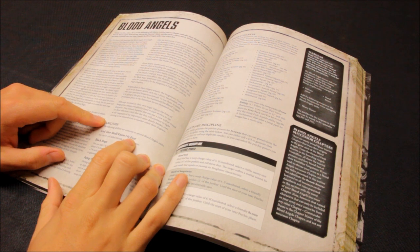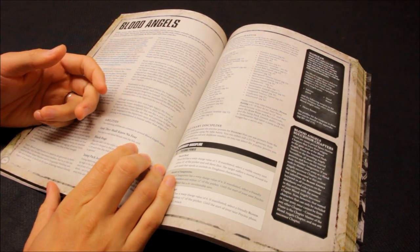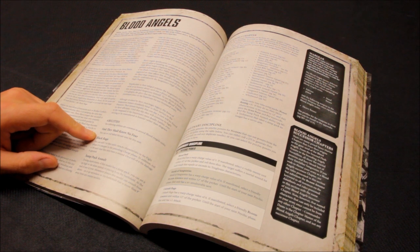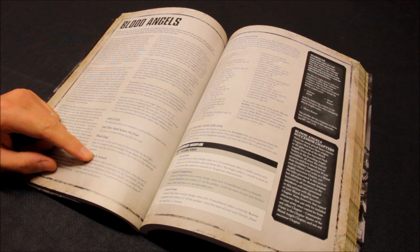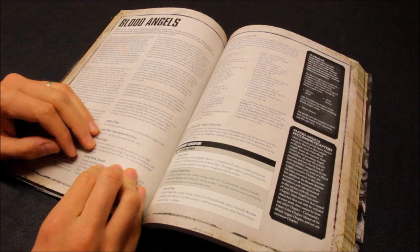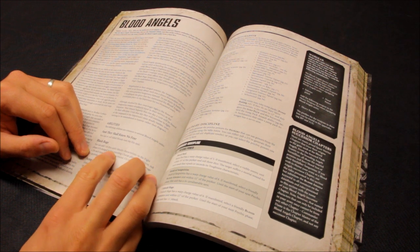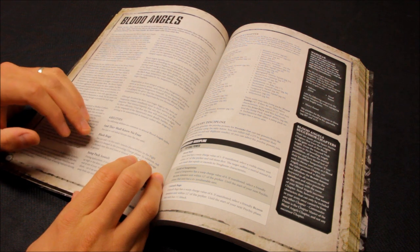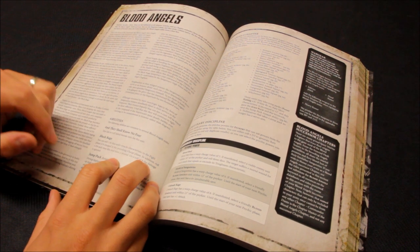The first thing to cover: they have And They Shall Know No Fear, just like regular Space Marines — you can reroll failed morale tests. We've played a good number of 8th edition games and morale isn't too much of an issue; small units don't seem affected too much. Black Rage adds one to a unit's Attacks characteristic in the fight phase if it charged in the preceding charge phase, plus on a 6 any wounds are ignored.